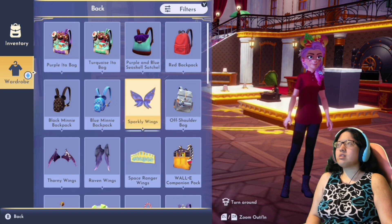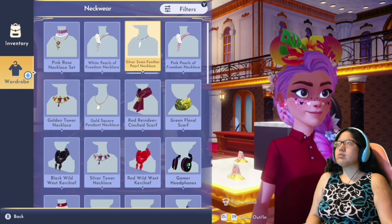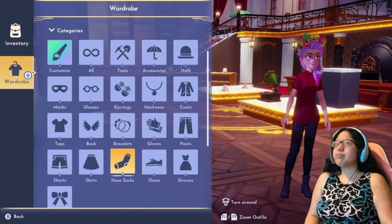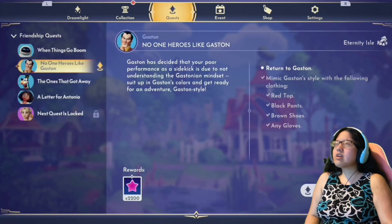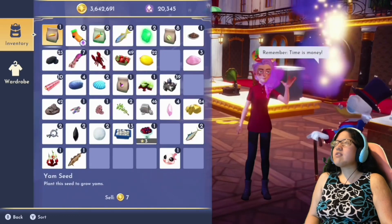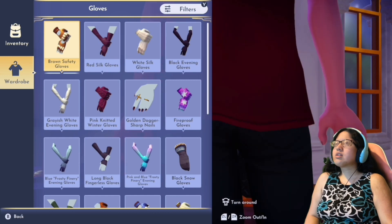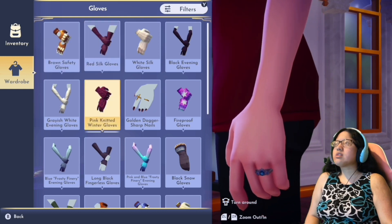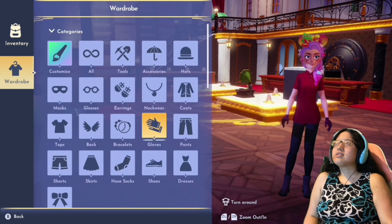Let me take off my wings and my ears because they just don't match the outfit. I don't think the necklace appears since I have a polo shirt — it looks like it took it off. Wait, don't I need gloves as well? It says any gloves, but I'm clearly not wearing any. Oh — I'm wearing a ring, and because I'm wearing a ring, it counts as gloves. That's weird, but okay, sure I guess.